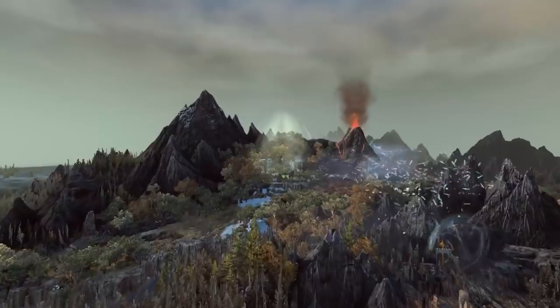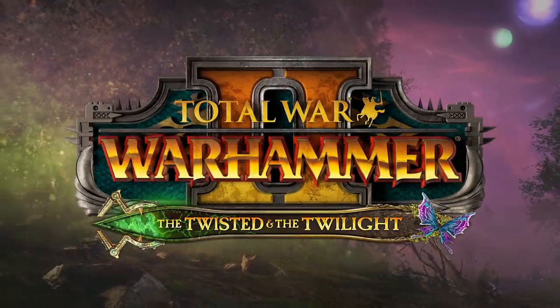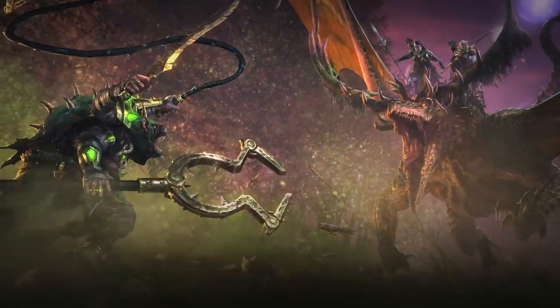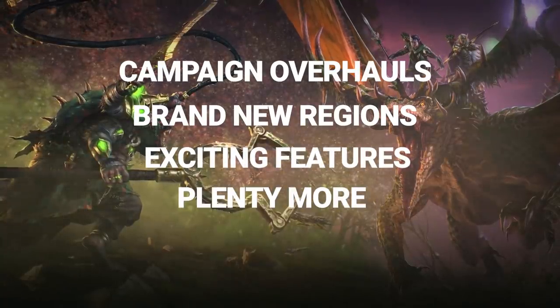A wood elf overhaul, fancy forests, and reimagined hiding mechanics. All that and more with the Total War Warhammer 2 December 2020 update, arriving alongside the Twisted and Twilight Lords pack. We've got heaps of changes to get through from campaign overhauls, brand new regions, exciting features, and plenty more.